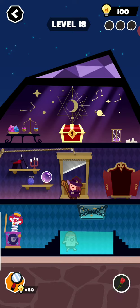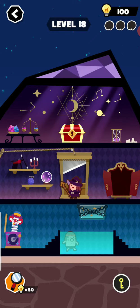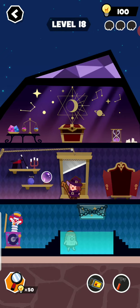Pick up the flower and move it to here. Then pick up this key, move it to this box, pick up the hammer, and move the key to here. Pick up the matchbox and move it to here.